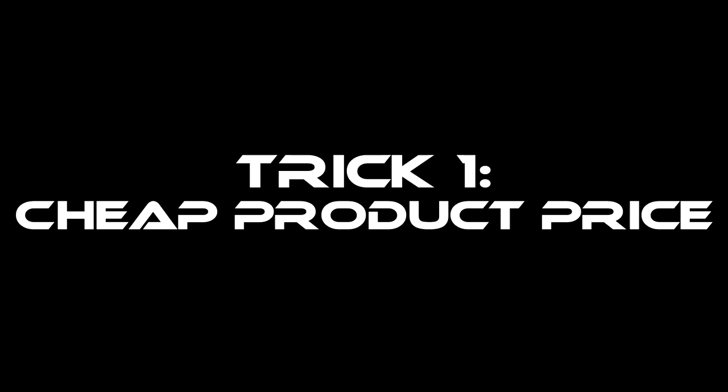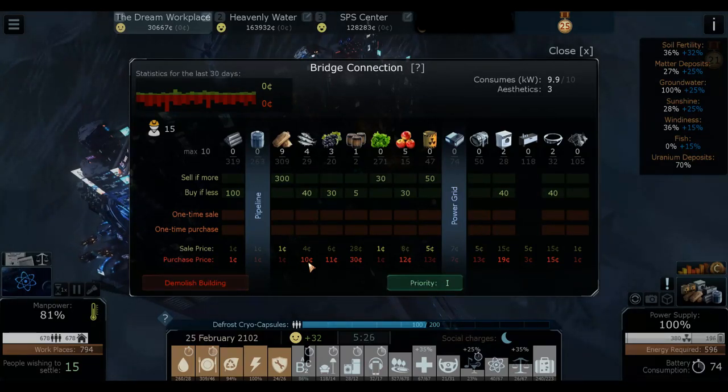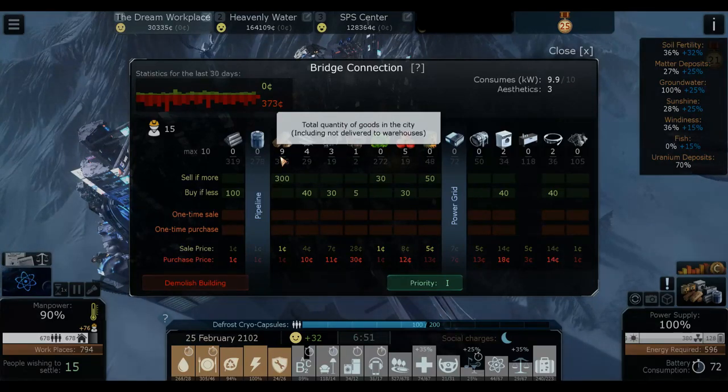Now let's talk about tricks. The first trick is about how to make goods very cheap. This is especially effective if you know you'll be continuously buying a type of goods. For example, in the dream workplace I'll be continuously buying fish from heavenly water because I have no source of fish. Right now it costs 10 credits to buy a fish, which is very expensive.